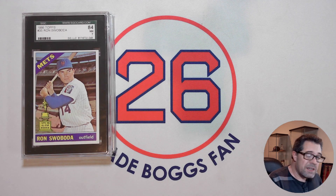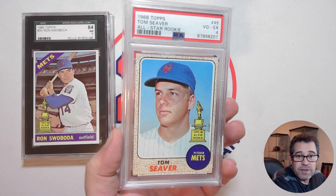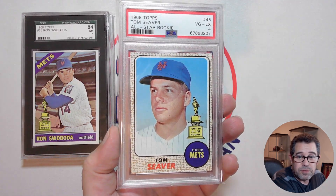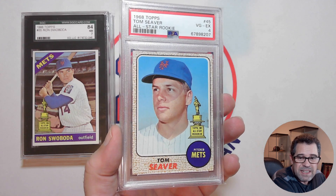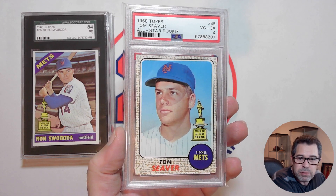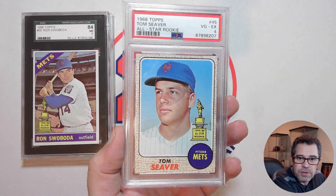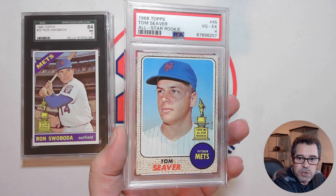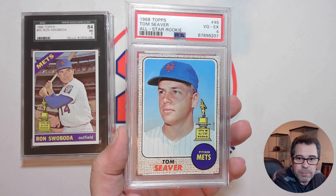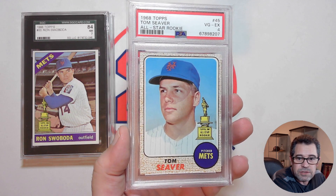The next one is another card that I prefer over the player's rookie card, and that is the 1968 Topps Tom Seaver. Not a huge fan of multiplayer rookie cards, and the fact that this is Tom Seaver's first individual card — and of course that Rookie Cup logo — just makes it. Just love this card.